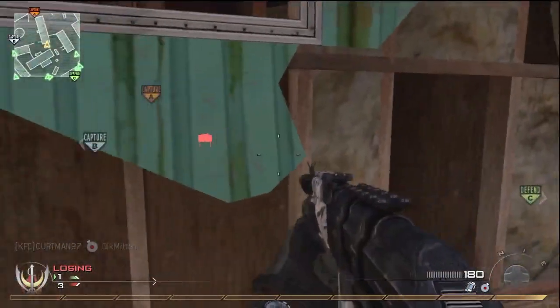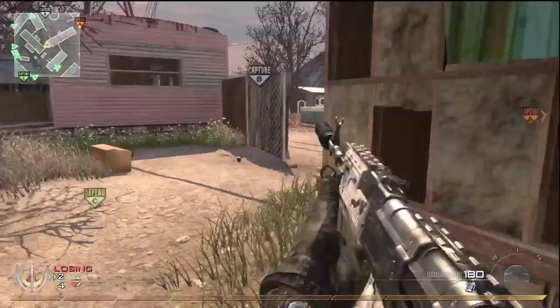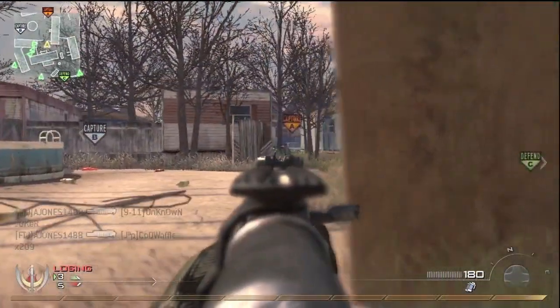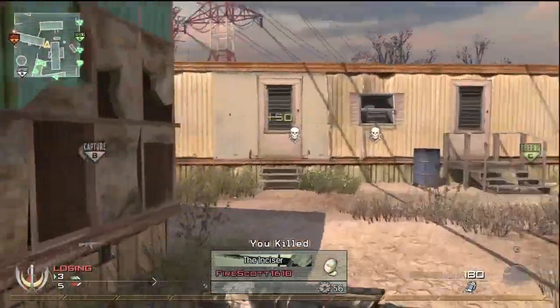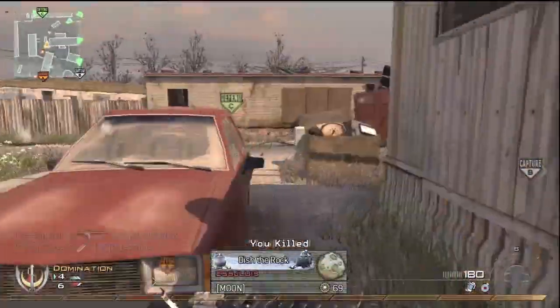I ended up getting a double right there and I got one kill already. I see the Claymore in there, so I'm like there has to be a guy in there. My sentry didn't do anything, but I see this guy creeping around the corner again over here, so I get him. Then I run up and panic knife — yeah, I killed that guy.